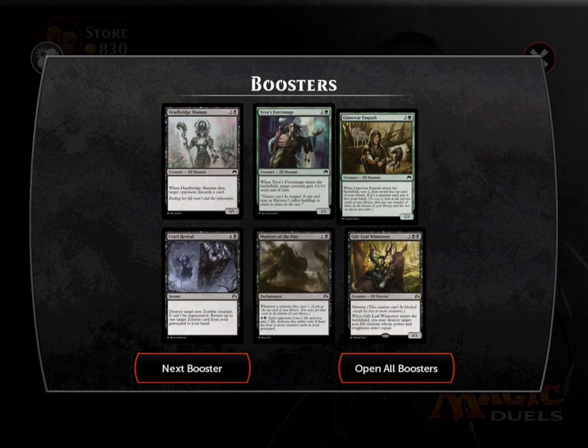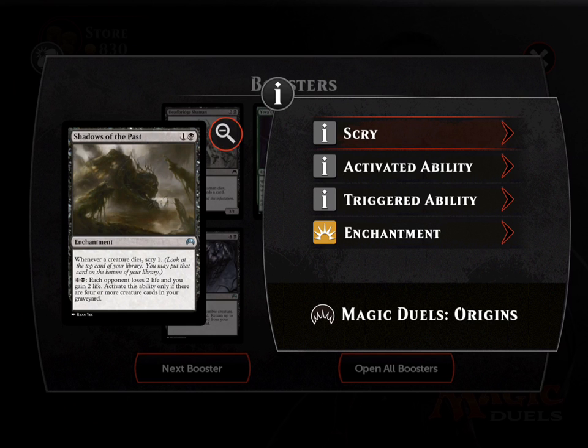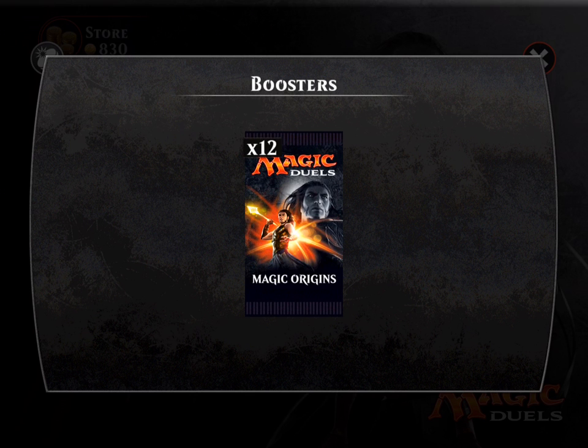We can play elves — this is definitely a bomb for an elf card in this format. You can imagine this format being pseudo-limited. I love Gilt-Leaf Winnower — I've played against him in Sealed all the time and he's very difficult to beat. For five mana, he has menace so he cannot be blocked except by two or more creatures. When he enters the battlefield, you may destroy a target non-elf creature whose power and toughness aren't equal — that takes care of a lot of cards in standard.